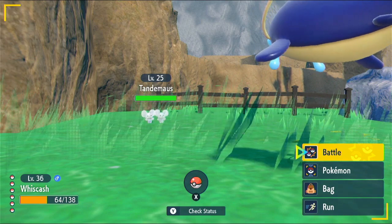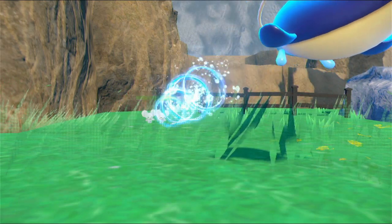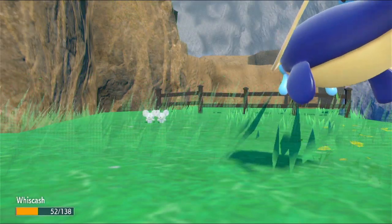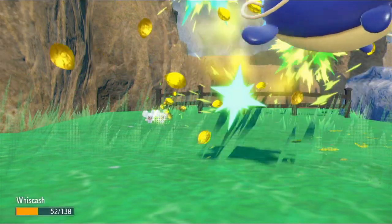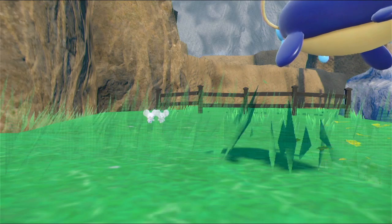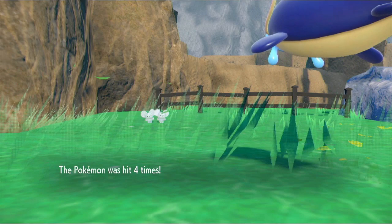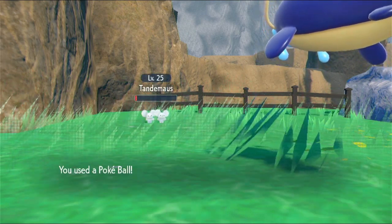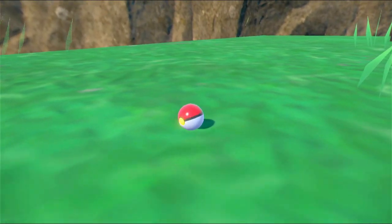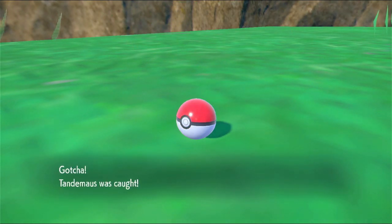Tandemaus — I don't know. Water Pulse — this is my go-to move for catching Pokemon. That was so close. Bullet Seed — that should be super effective, probably. Three times, four times — it's super effective. Pokeball, please catch them on this first go, otherwise I'm in trouble and the Pokemon behind me are waiting their turn to beat me up. Tandemaus was caught.